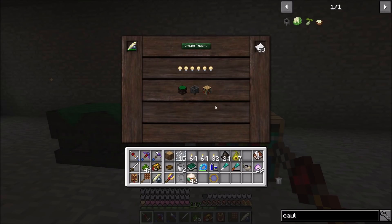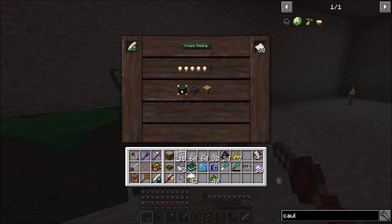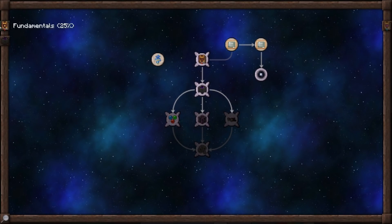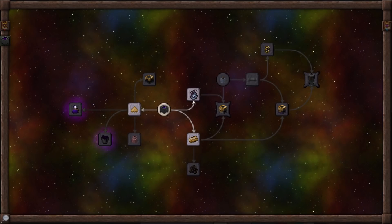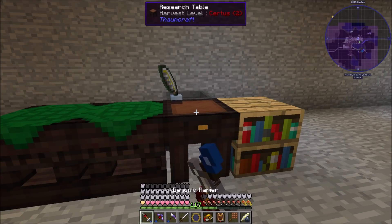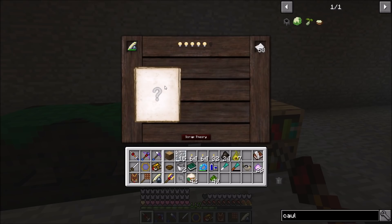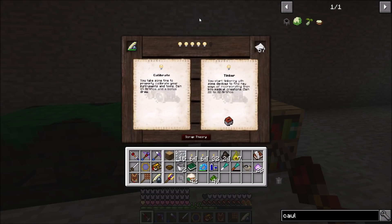You don't have to use these but it does consume inspiration - those little light bulbs up here. Right now I only have six inspiration. You'll get more inspiration the more you learn about magic. I'm going to pick the crafting table option. The crucible leads to a lot more alchemy research which I don't really want right this second because I'd have to make a bunch of those vis crystals.